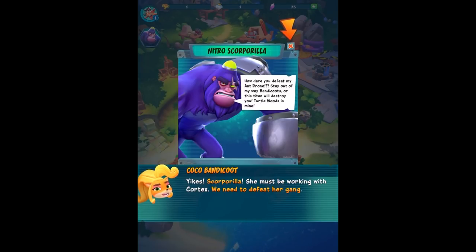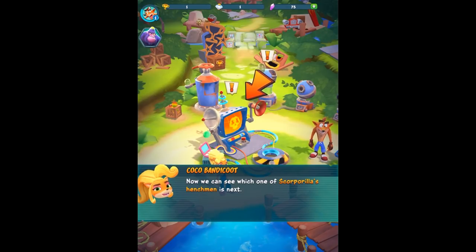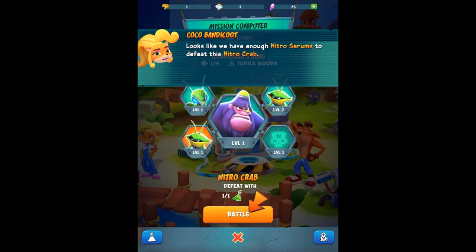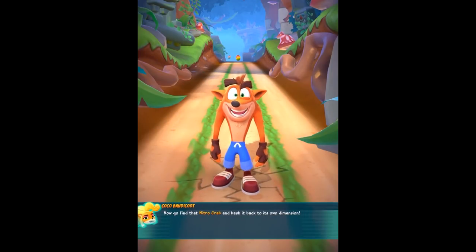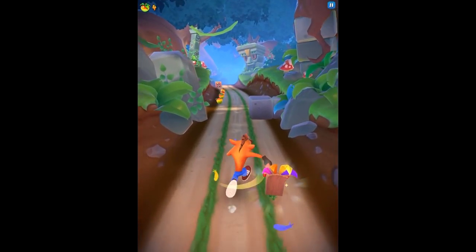How dare you defeat my drone! Stay out of my way, Bandicoots, or this Titan will destroy you - Turtle Woods is mine! See, Turtle Woods is from Crash 2, but this guy's like a new character. Scorporilla - she must be working with Cortex. We need to defeat her gang. She seems pretty cool. Good thing I got that mission computer up and running - now we can see which one of Scorporilla's henchmen is next.